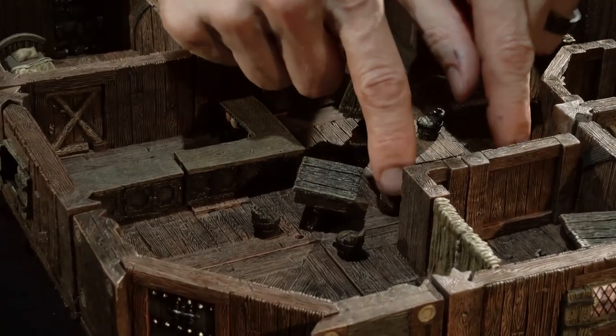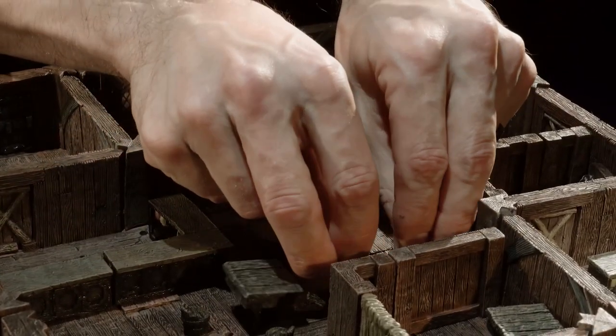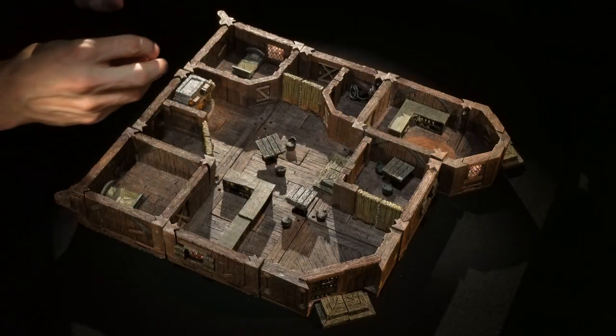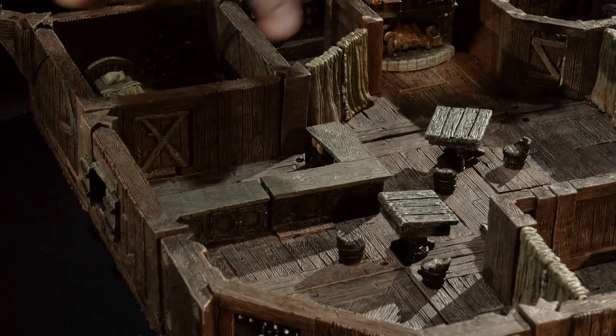Over in this corner we've taken the same two corner stairs used up front and have them here as a little tiny stage. You could have some sort of entertainer — a bard, an illusionist, a singer, or something could hang out over there. Over here, as is mandatory in any good tavern, we have the bar.